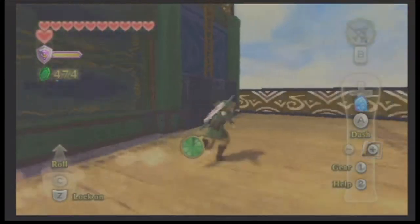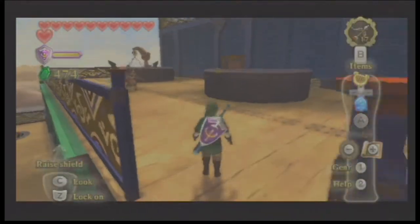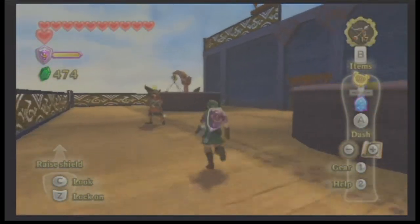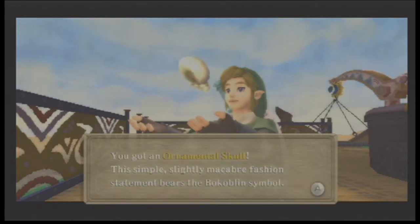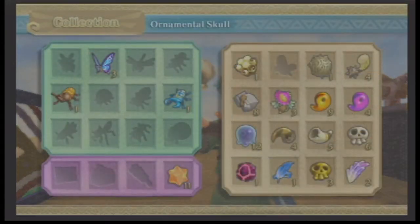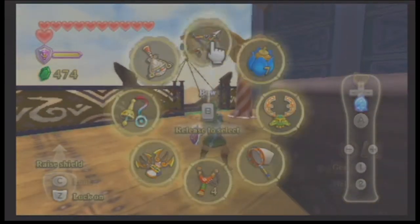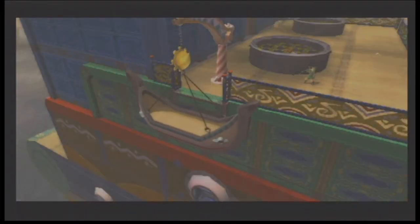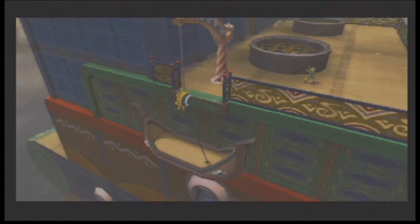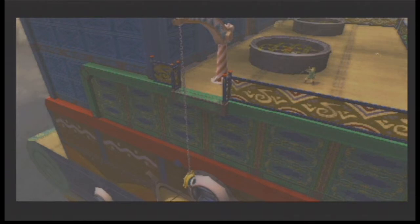There we go, he's dead — it only took two hits. These guys are weaker than I imagined! There's more things we can hit with our targets. Oh, what's he drop? An ornamental skull! We can use it for ornaments on a Christmas tree — Merry Christmas kids, let's put this ornamental skull on our tree so you're reminded of death! Woohoo! Here we go, shoot that! Secret passageway, just the way I like my games.